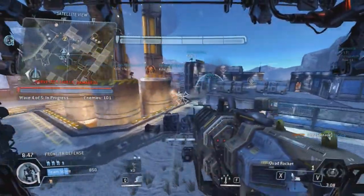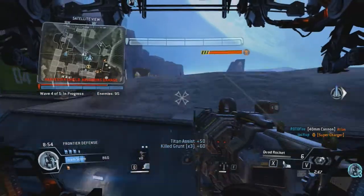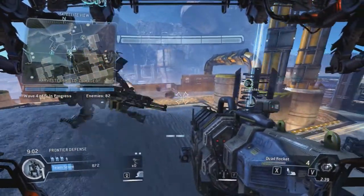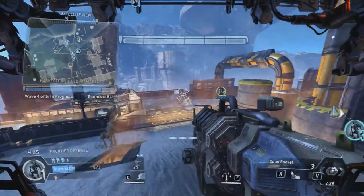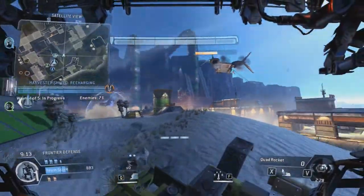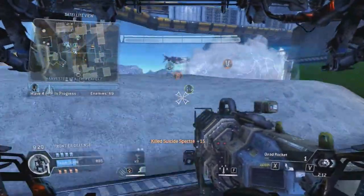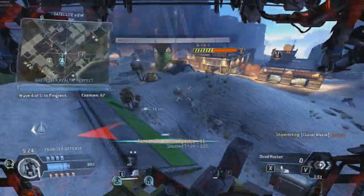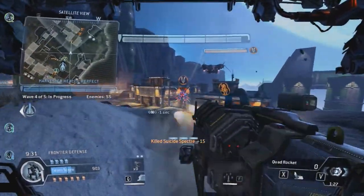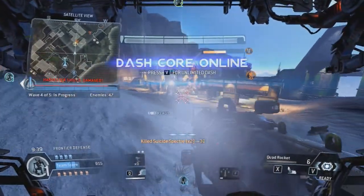Bring it down. The Harvester shields are dropping — guys, keep it protected. Watch out, team, we're seeing a whole lot of suicide specters rushing the Harvester. A friendly Titan is attacking your target. The Harvester shield is taking some hits — go take care of it.